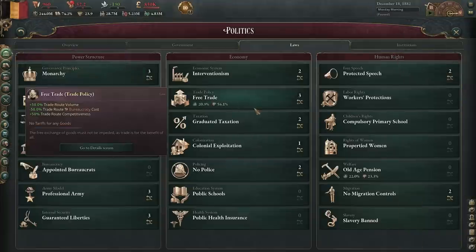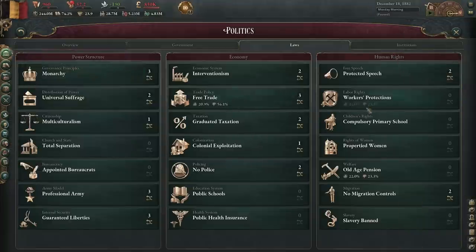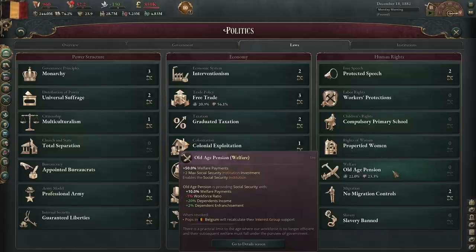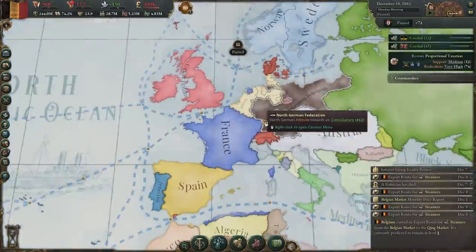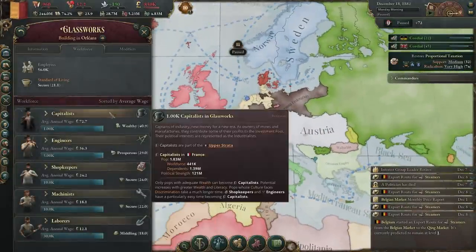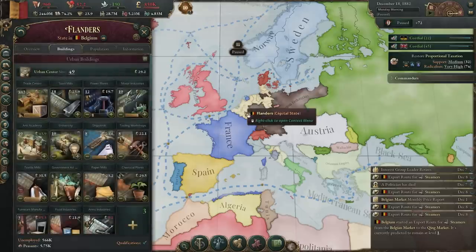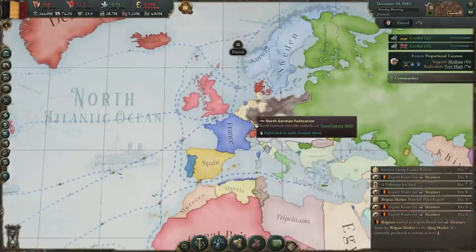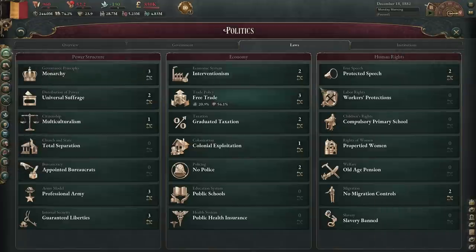If you want a very high minimum wage, you need to protect your market. If you want high welfare payments, you need to protect your market — make sure nobody, not even France, can say they produce glass cheaper because their average annual wage is lower than yours. If that's the situation you're in, you're going to go bankrupt. We have effectively given the entire world a competitive advantage. These four laws individually — free trade, colonial exploitation, workers' protections, and old age pension — are not individually bad. In different combinations, they can absolutely work.